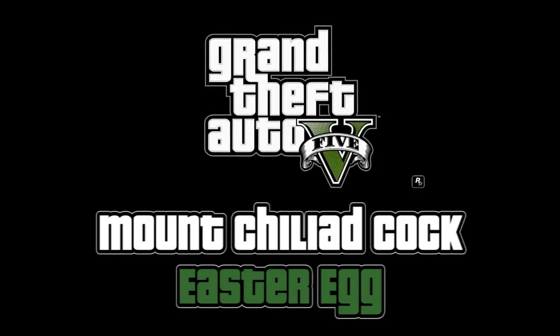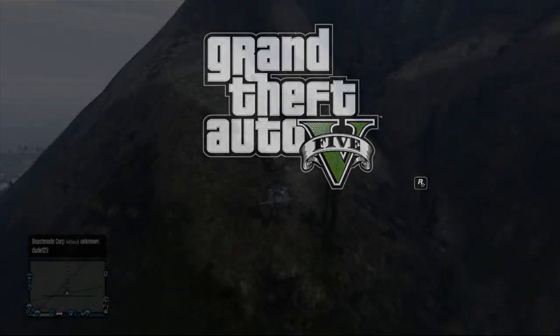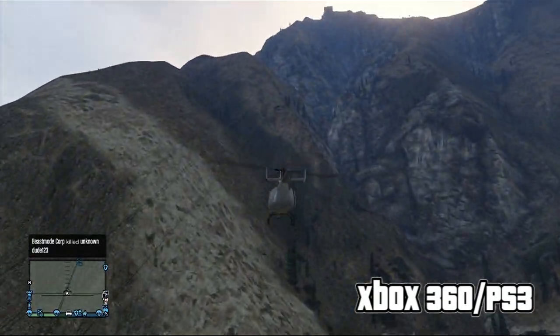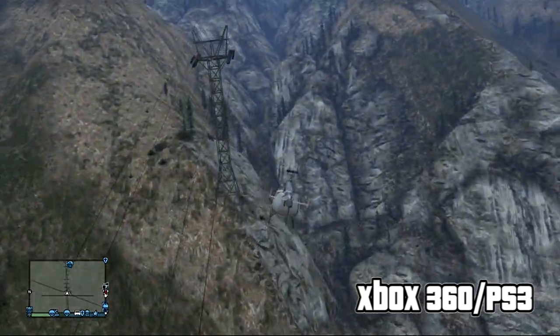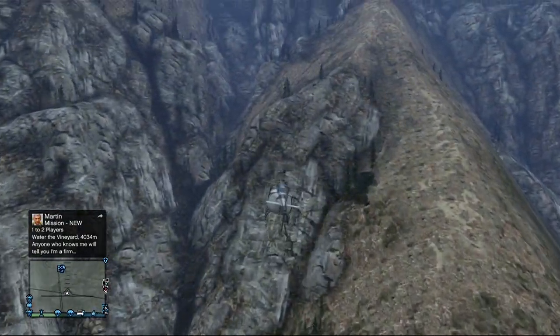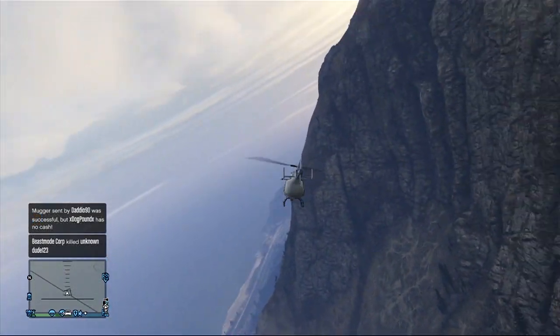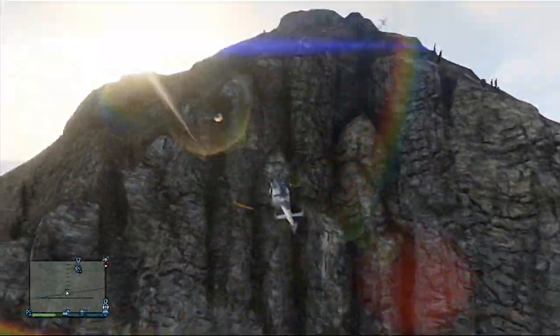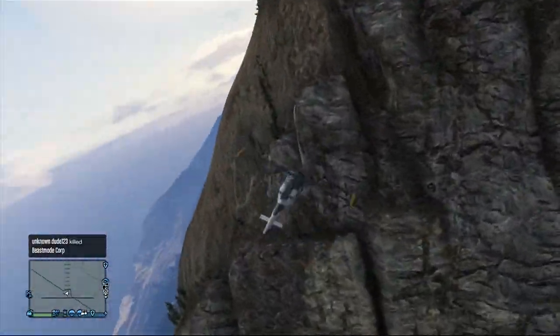What's up guys, it's Jake and Colt from AchievementHunter.com. We're back in Grand Theft Auto 5, except this is the next-gen version — very shiny. This is the Mount Chiliad easter egg. So if you remember in the Xbox 360 and PlayStation 3 version of Grand Theft Auto, if you came to Mount Chiliad there was a little face imprinted into the wall.